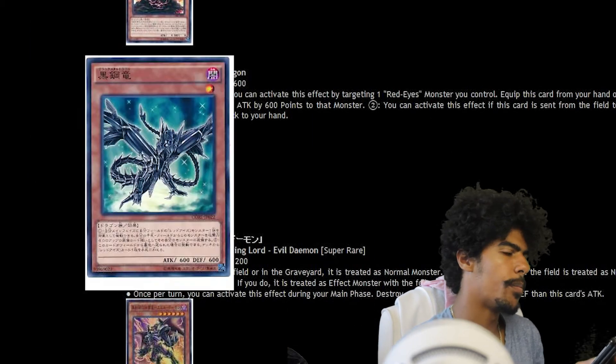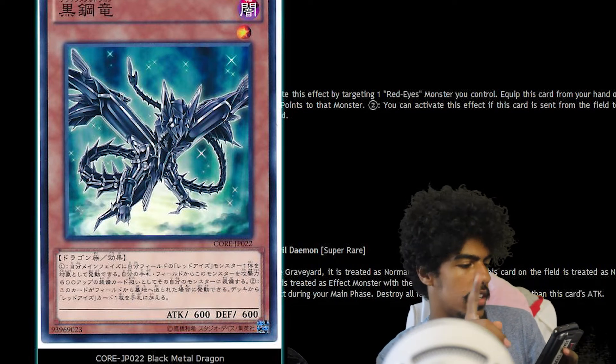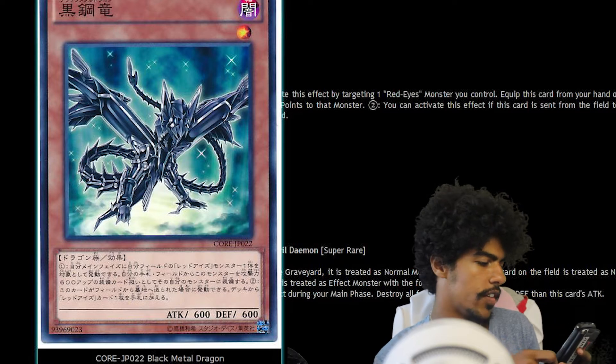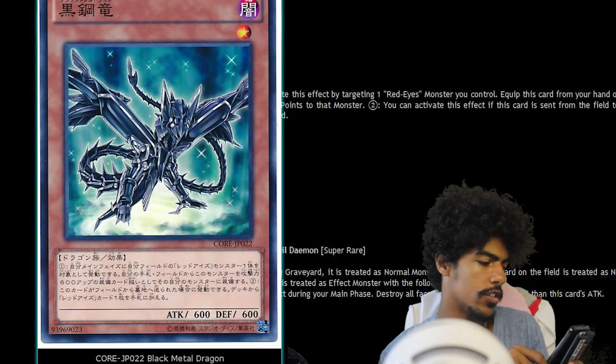Then we have Black Metal Dragon. It is a Dark Dragon effect monster, Level 1, with 600 attack and 600 defense. You can target one Red-Eyes monster you control except Red-Eyes Black Chick and equip this monster from your hand or the field to that target — it gains 600 attack. If this card is sent from the field to the graveyard, you can add one Red-Eyes card from your deck to your hand, except Red-Eyes Black Chick.